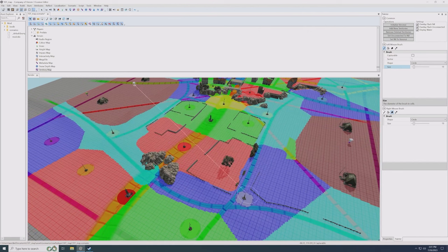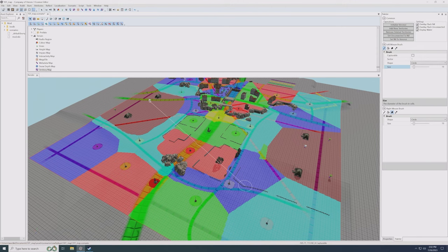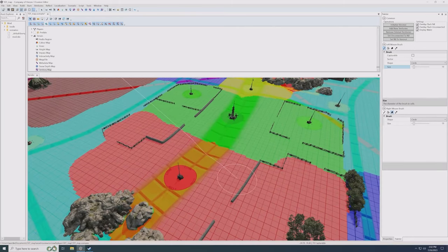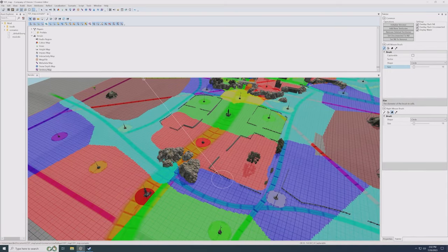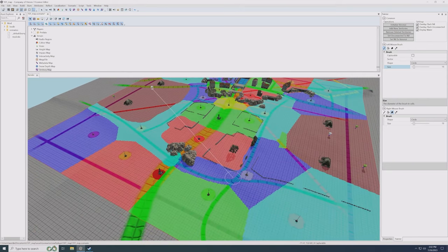Some territory points are flashing because they're disconnected from their sector — that's expected with that setting on. You can also paint the HQ null-point territory the same way to define where players can build their HQ buildings. Don't worry about perfecting this until you're happy with your map layout, because if the layout changes, the territory layout has to change too. What you have first will be flawed — play it in games and see how it looks.